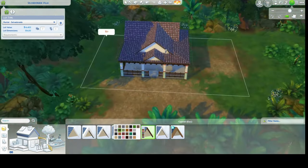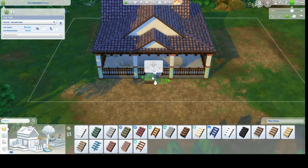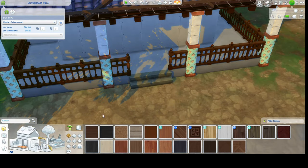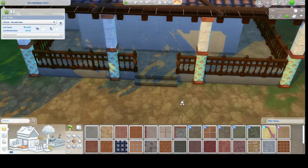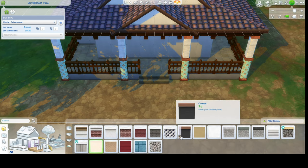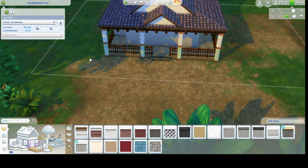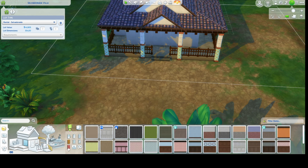For the trim I ended up going with a brown that matches the trimming around the house, and then I put in stairs that are a nice stone to match the Jungle Adventures stone. I also added some trim around just to give it a bit more color and I think it's looking really good.